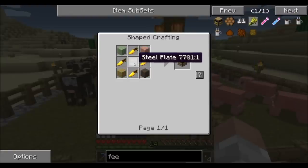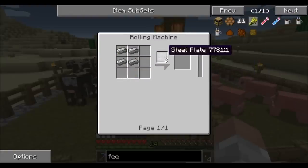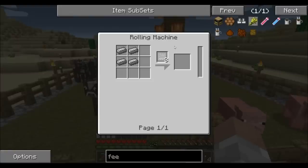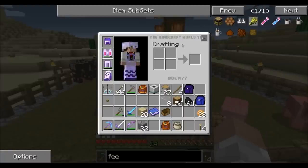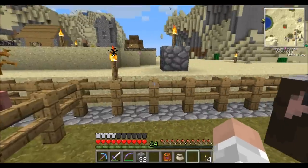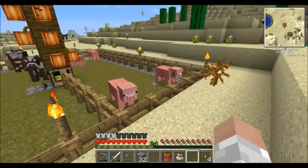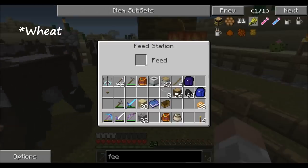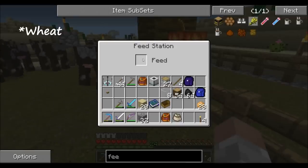Let's open up the inventory and take a look at the feeder. The recipe takes four golden carrots and then a steel plate — you have to use a rolling machine for the steel plate, which uses steel ingots. Luckily, one of my friends Alice on the server had a leftover feeder and basically gave it to me, so thank you very much for that, Alice, I appreciate it.